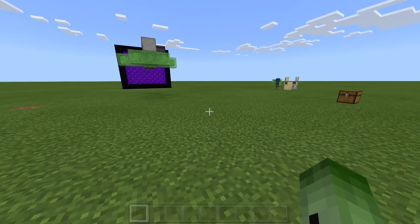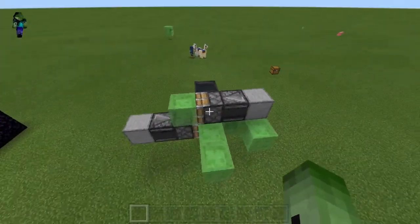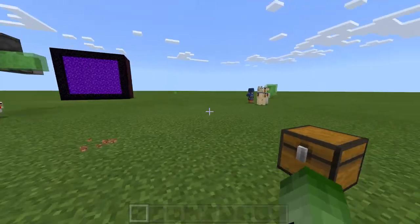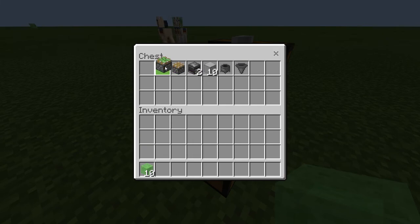Hello everyone and welcome back to another great video. Today I'm going to be showing you guys how to make a working plane in Minecraft. You're going to need a few blocks: 10 slime blocks, one sticky piston, and one piston.